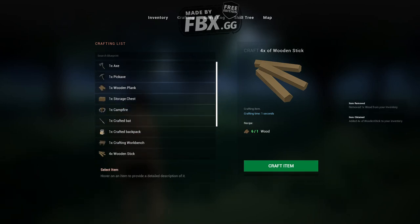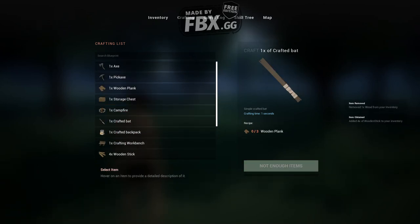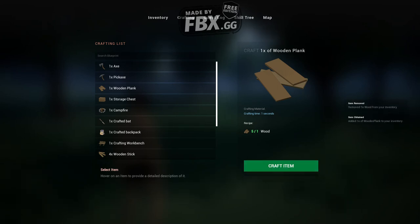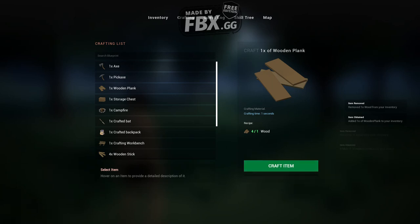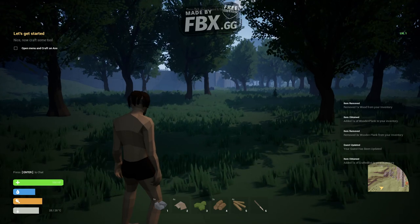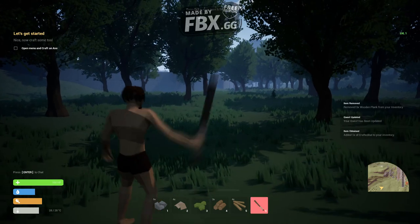Craft the item then. Perfect. Now I should be able to make wooden planks, and from those I make wooden planks. So now we managed to craft the bat. And now we have the bat on sticks.